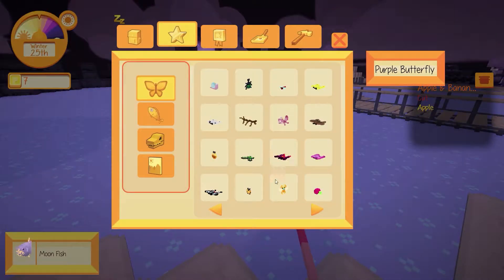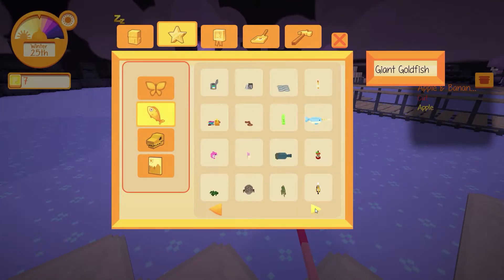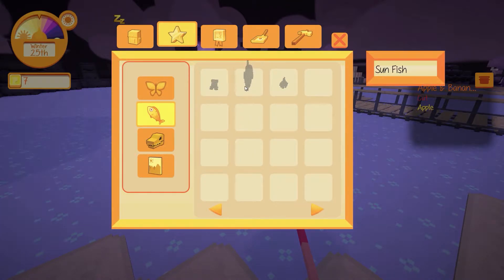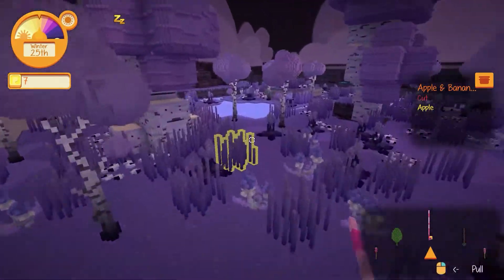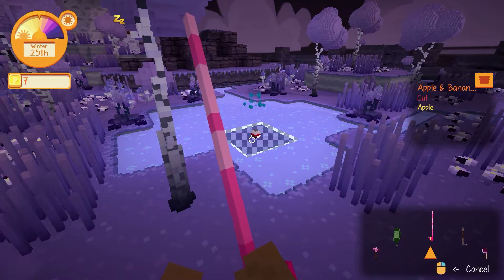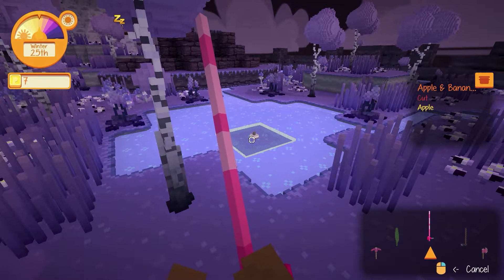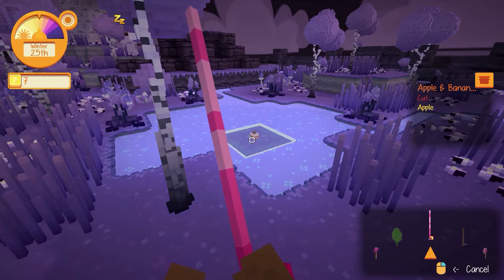We got a moonfish — we'd seen that one already. With the fishies, we've got three more: a lionfish, a sunfish, and a dart frog. Wow, that's cool. I think I'm going to try another body of water. The fact that we got all but three in one area suggests it might be pretty easy to get most of them.